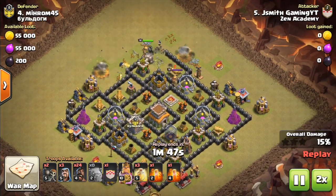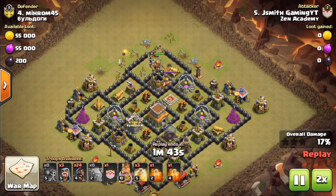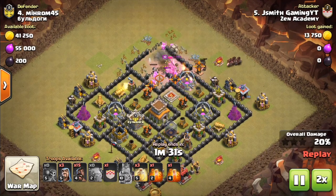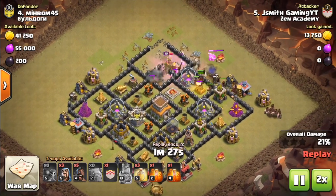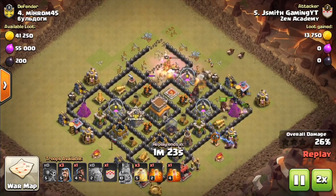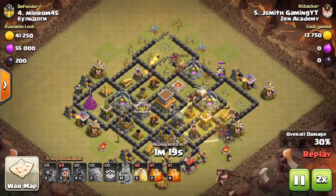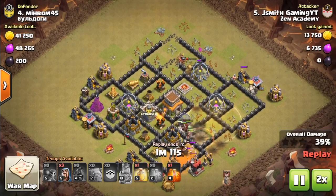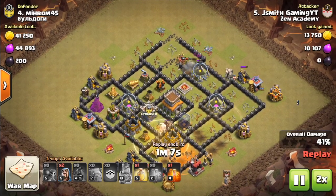GoHo at Town Hall 8 is easily the most consistent attack strategy in the game. After a bit of practice with hogs, you can start 3-starring bases with little to no effort at all. Learning the fundamentals of how to use hogs now will set you up for massive success not only at Town Hall 8, but for the rest of the Town Halls to come. So if you want to become a 3-star machine with hogs, stay tuned because that's what we're covering in today's video.